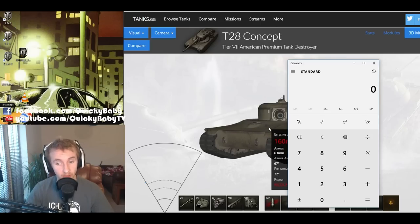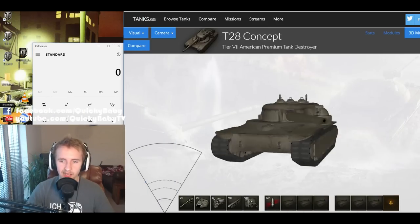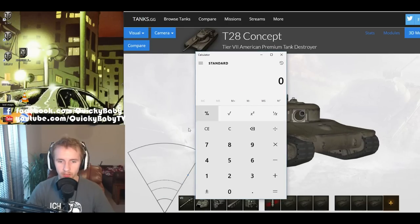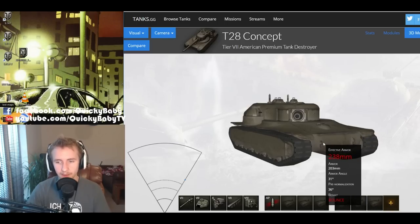Unlike the KV-4 Kraslavsky that was reviewed a few weeks ago, the T28 HTC can do this on both sides of the tank. For example, coming round a corner one way, you can get a good shot and take out your opponents. That is one of the very nice things about the gun arc — baiting people into shooting the lower plate. As long as it's not an ISU, an IS-3 with premium rounds, or possibly an E-75, you should be able to ricochet them.